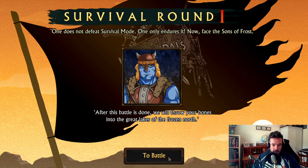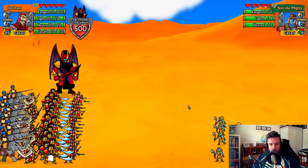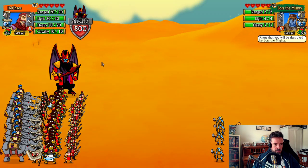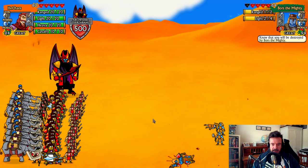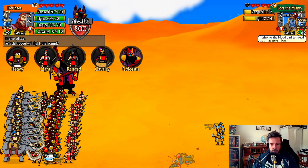We're fighting Bors the Mighty first up. These first battles, you're not really expected to lose any troops — maybe one or two, but you're unlikely to. Sometimes you get unlucky and they cast a spell on you. You usually want to lead with something like a Lightning Bolt. As the battles get tougher, you want to start using your ranged troops early to take out their ranged troops, because they can cause you trouble.